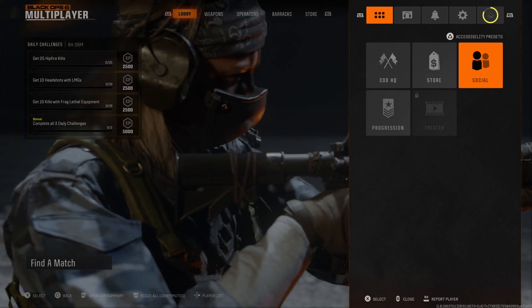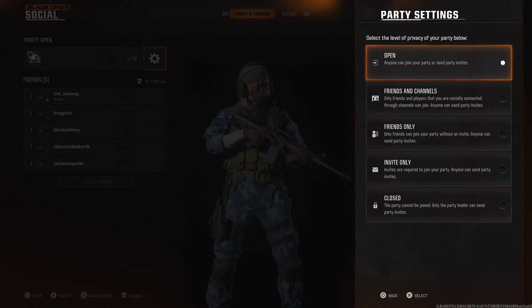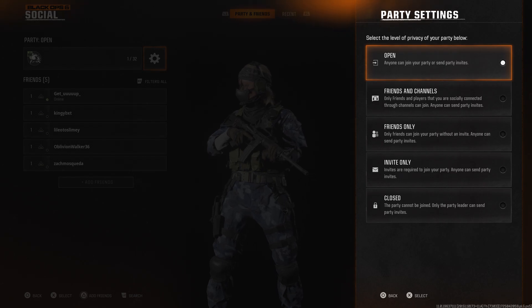So you want to press the options button and you want to go over into social. In here at the top, you'll literally see your party settings and you click into the cog and you'll see over here what you can change it to.